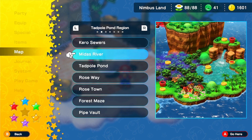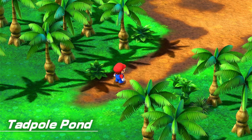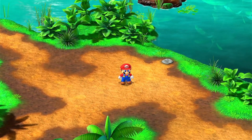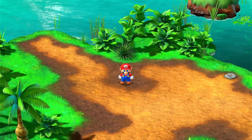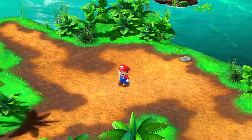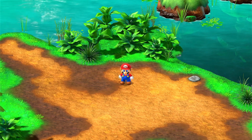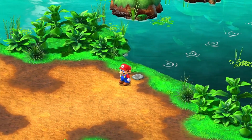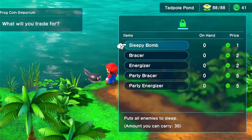I gave the Frog Sage the Cricket Jam. If you remember that part where we got the Cricket Jam — you bring it back to Frog Fuji's and he'll give you ten frog coins. Let's go to the juice bar frog coin emporium.